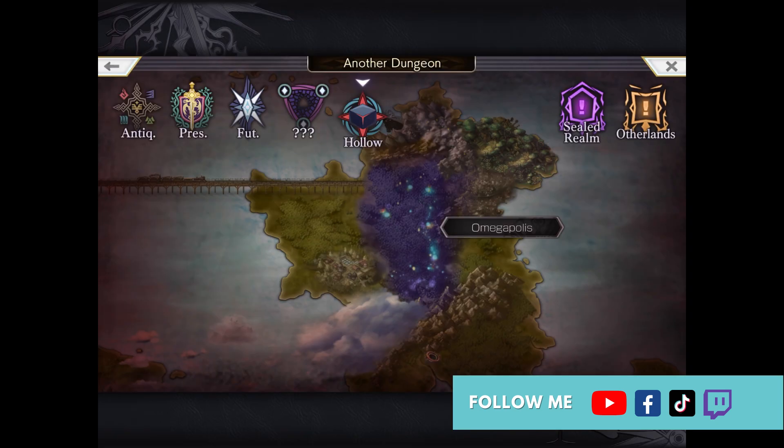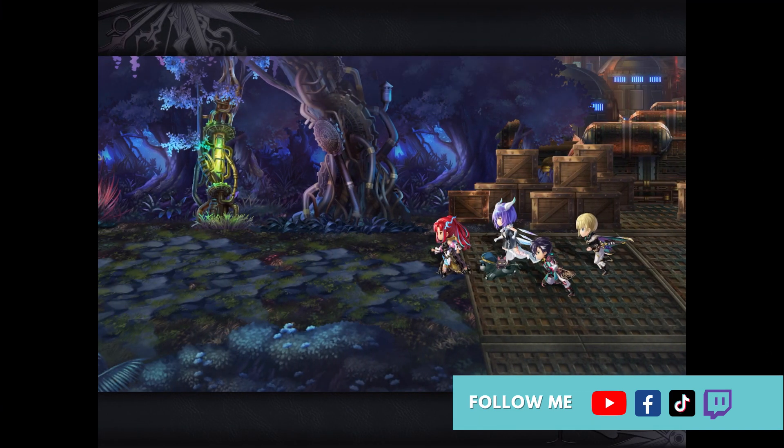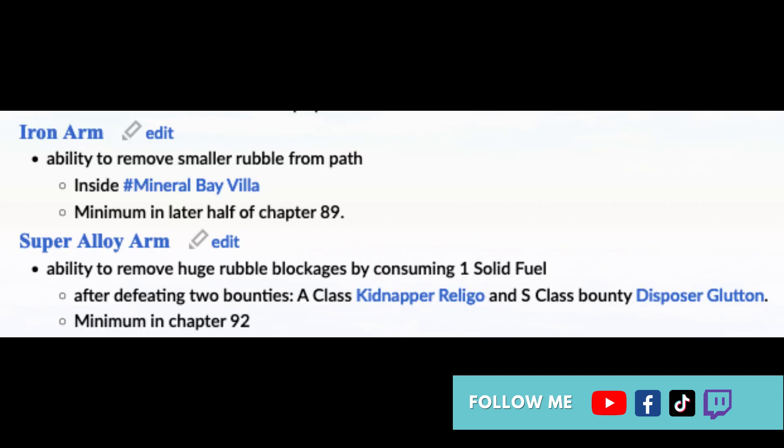Where can you get it? You can get it from Omegapolis Another Dungeon, which can be unlocked if you finish Chapter 92 of the game. It's in Moonseal Forest, which is the first dungeon area you unlock. It's behind a pile of huge rubble which you can break open once you've unlocked Korobo's Super Alloy Arm. You can screenshot the instructions here on how to get this arm. To use it, you need one solid fuel which you can buy from Lashville Junk Shop.